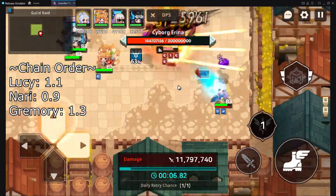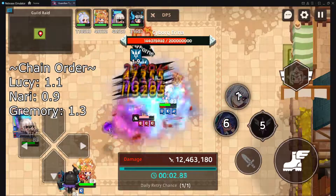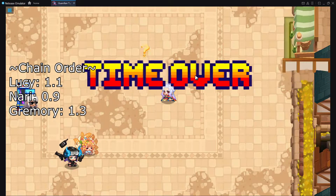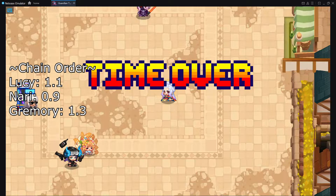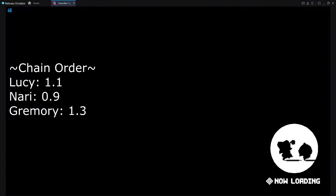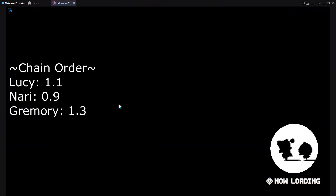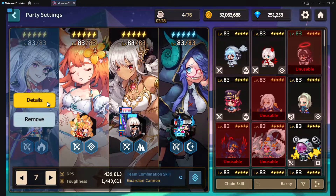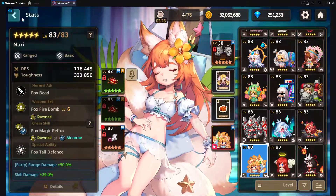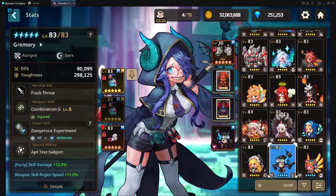It's super comfy — really no brain mode here. That's 13.4. I have managed some other runs, but with all the crits and everything, it's kind of RNG as well if you get a good run with crits and stuff. Anyways, let's take a look at the gear: that's Veronica, then we have Nari, Tinia, and Gremory.